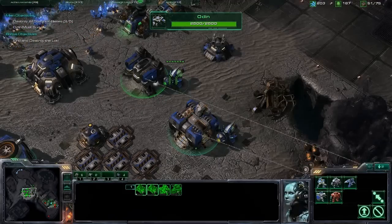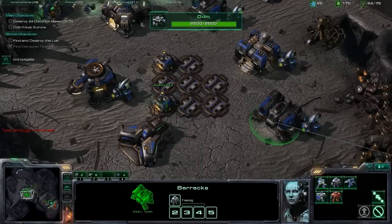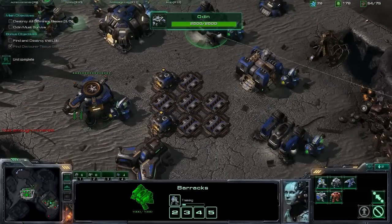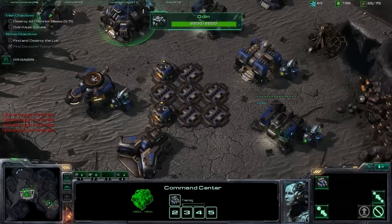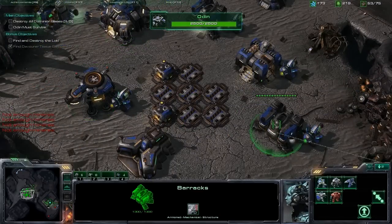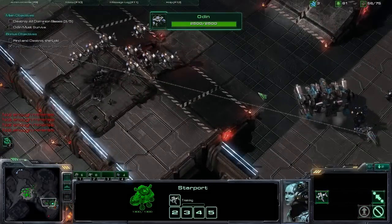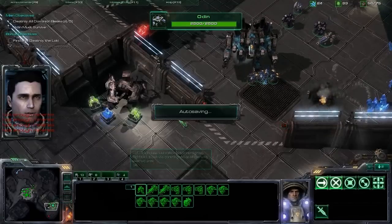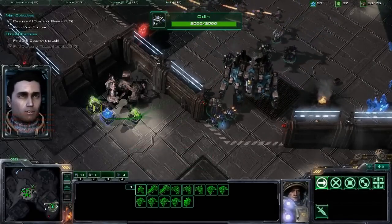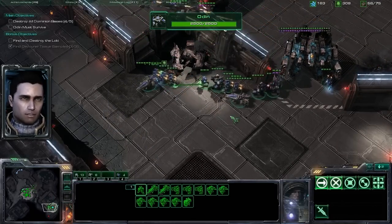I understand that I'm doing this extremely messy, but whatever. I'm like always out of minerals now — probably because I took all these units and brought them with me. Will I be able to build another Wraith? This is gonna get tricky. I'm detecting battlecruisers at the next base, and the Odin doesn't have strong anti-air capabilities.